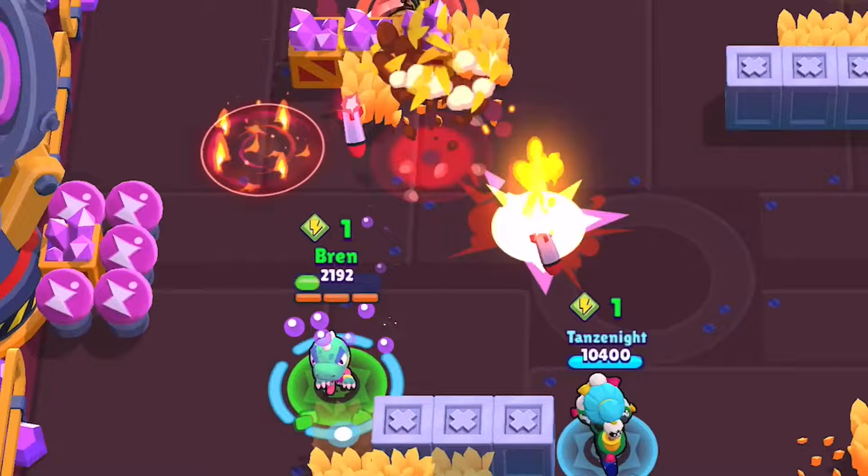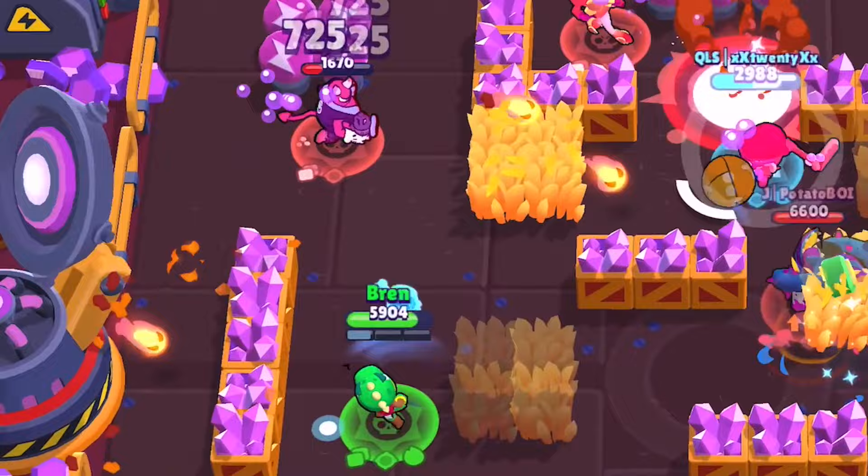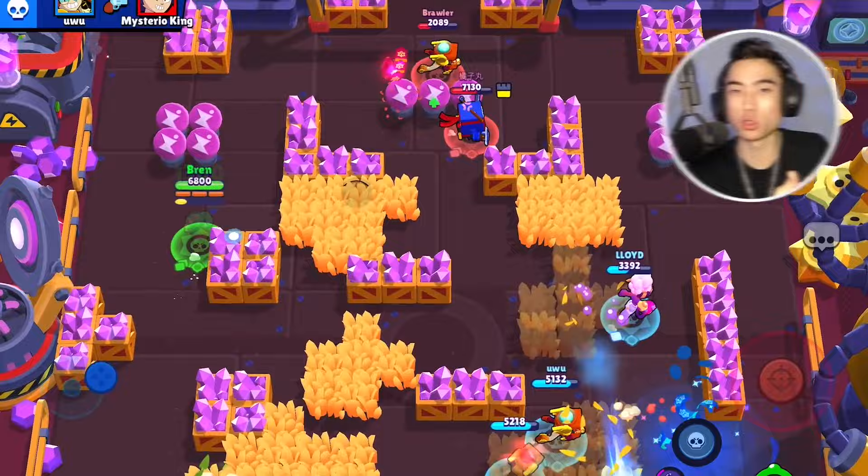Another thing to remember with Leon's main attack: since it sweeps from left to right, you can actually strafe from right to left to counter the sweeping motion of the shurikens. This can be helpful at mid-range or even long range if you need to chip away at enemies, either to get them low or to charge your super.